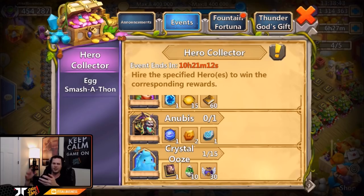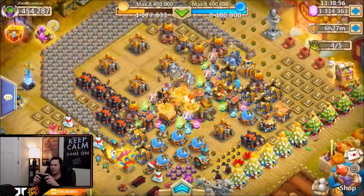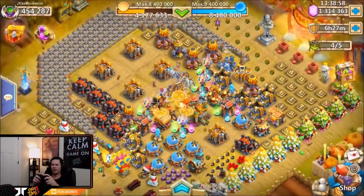I'm still trying to decide — do I want to do this on my free-to-play? It's such a big choice because if I do and I get 10 crystal oozes, I'm just gonna be stuck, feeling like I have to use all the rest of my gems to get the final five. That's the situation I don't really want to be in.